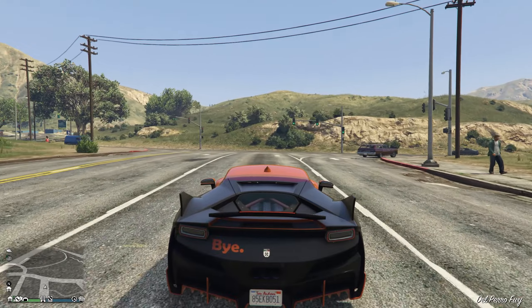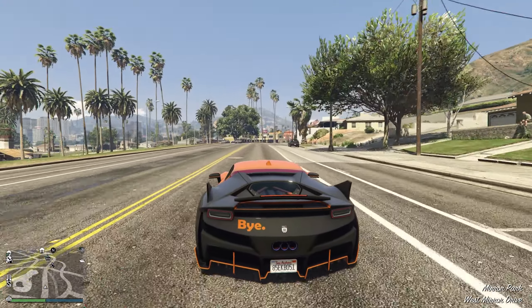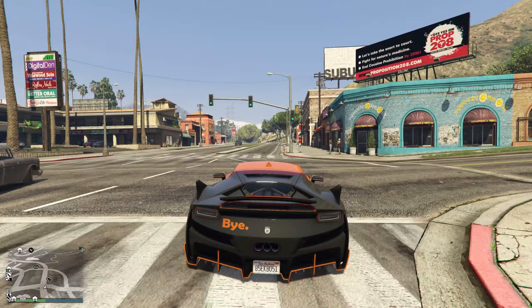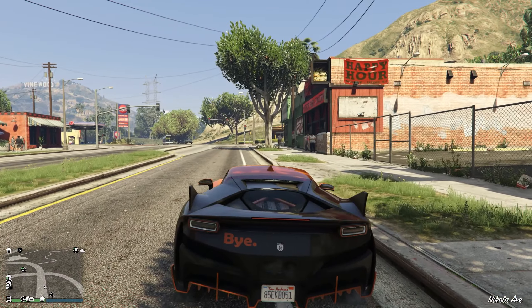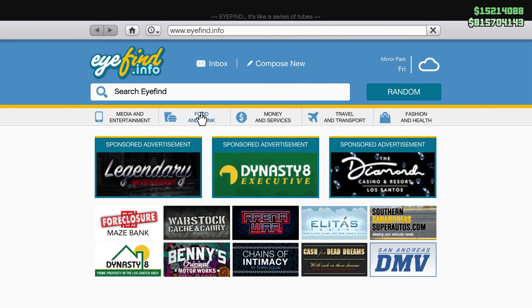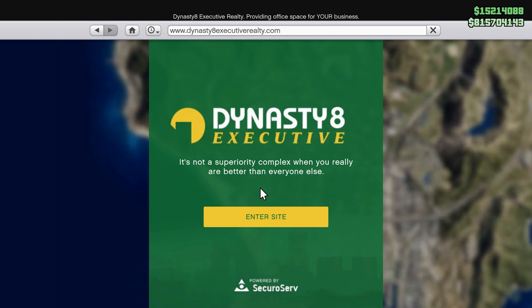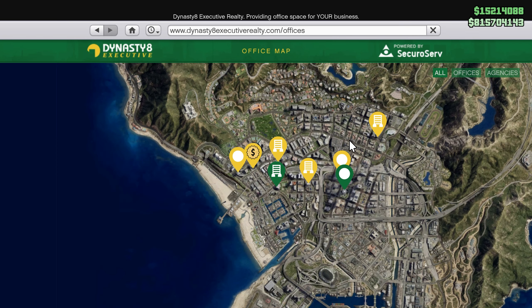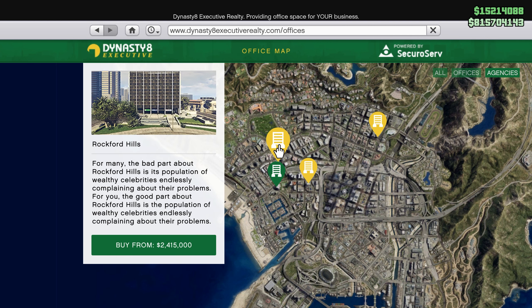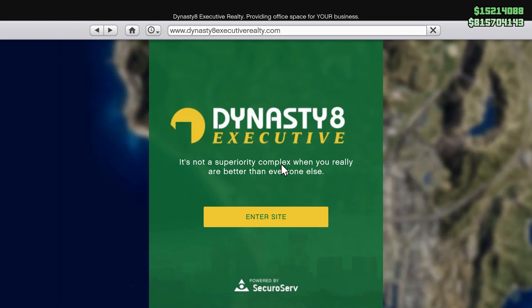The only requirement you'll need for this is that you need to purchase an agency. If you're not familiar with how to do that, make your way into any GTA Online session. After that, go over to your phone, go to internet, click on Money and Services on the bar up top. Then go down until you find the Dynasty Executive website, click on that, click Enter Site, and you have options to choose from. On the top right-hand corner, click on Agencies, and you have four to select from. Sadly they are not discounted this week, so keep that in mind.